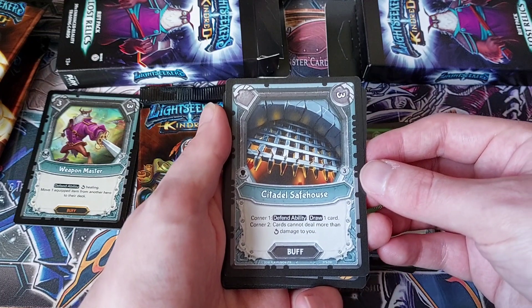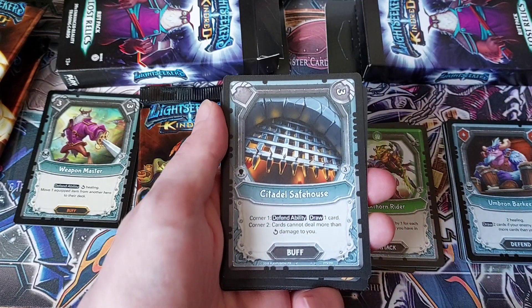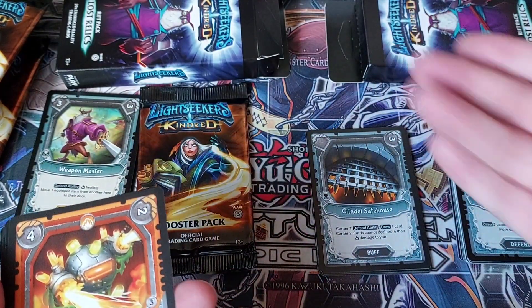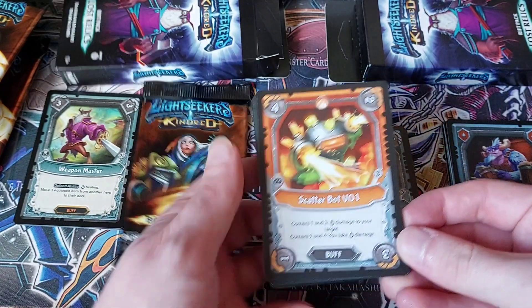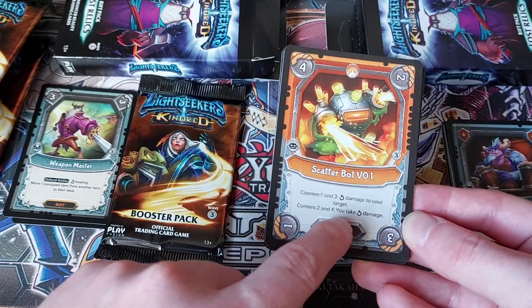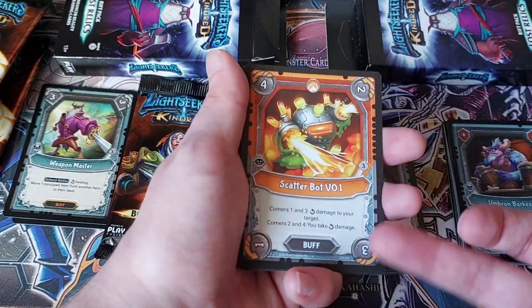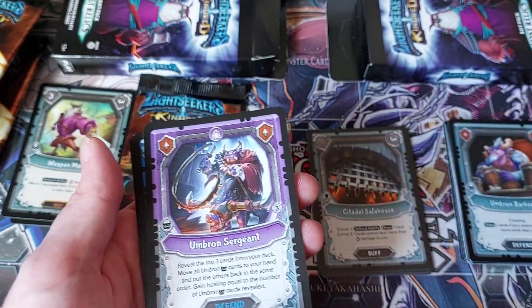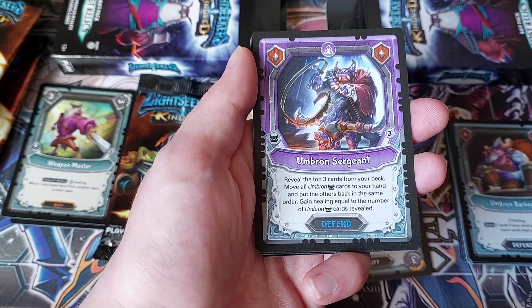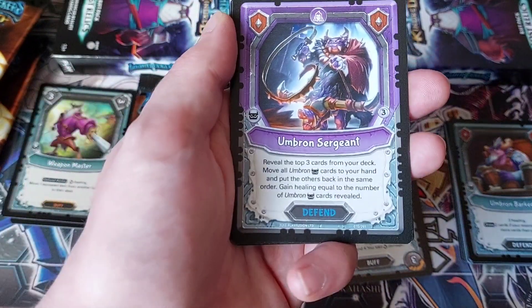Citadel Safehouse: defend ability, draw one card. Corner two: cards cannot deal more than three damage to you. That's pretty good — it limits you to taking three damage or forces your opponent to play around it. We've got Scatterbot VO1: corners one and three deal damage to your target — four and three — and corners two and four, you take the damage. So it's really up to you whether that much damage is worth doing, or whether you could deal the damage with a different card that doesn't hurt yourself. We've got Umbron Sergeant: reveal the top three cards of your deck, move all Umbron cards to your hand, put the others back in the same order, and gain healing equal to the number of Umbron cards revealed. That is awesome — a really good card.